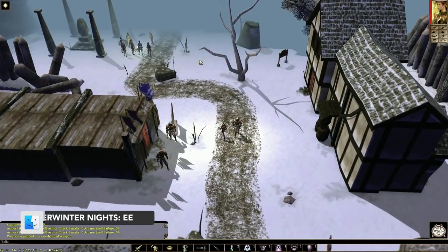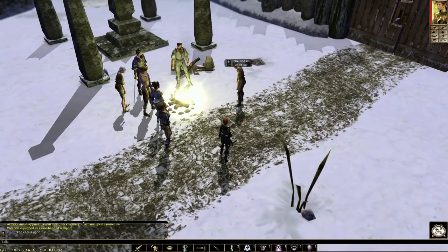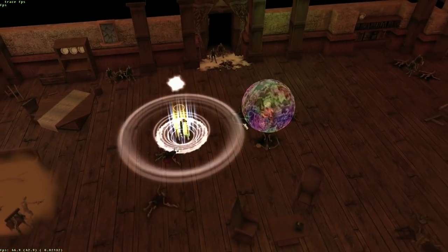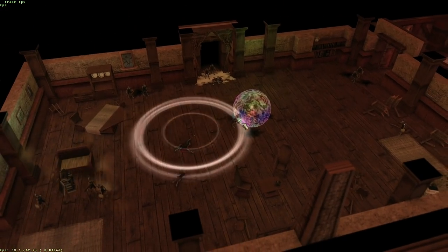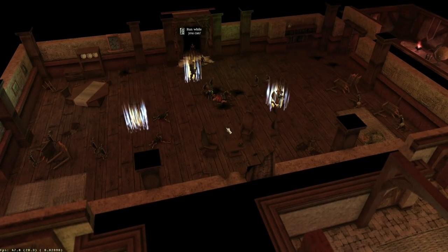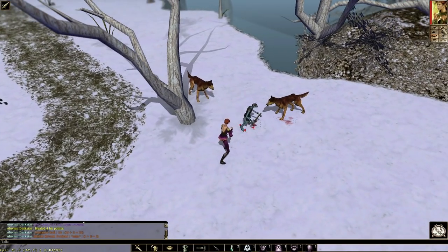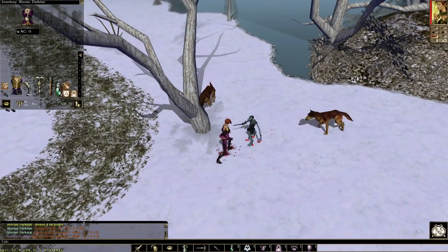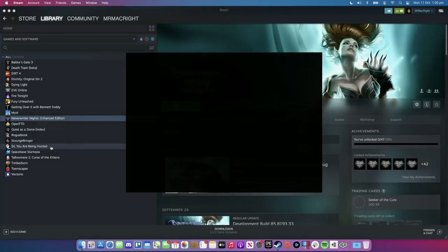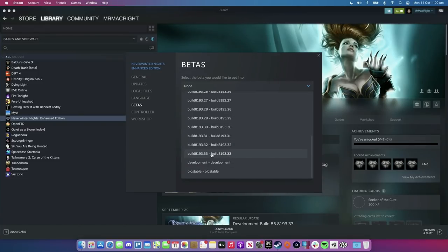You're going to find this list is full of a lot of old games being updated, and Neverwinter Nights is another one of those. The developer has been great at updating the game over the years, from running under OpenGL as a 32-bit application, then being updated to the Metal framework as a 64-bit application, and now making it native on M1. Just note, Neverwinter Nights Enhanced Edition is not native by default on Steam — you have to enable the ARM build. To do this, go to the game's properties, then betas, and select Build 8193.33.